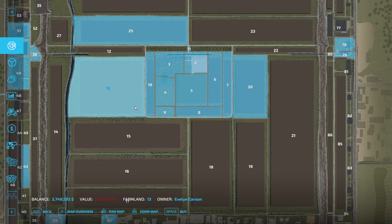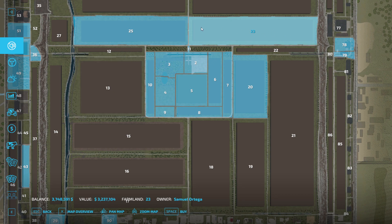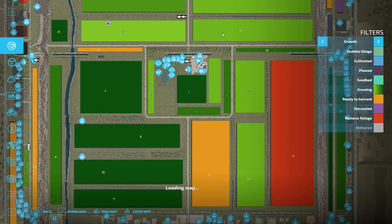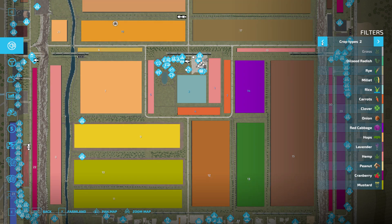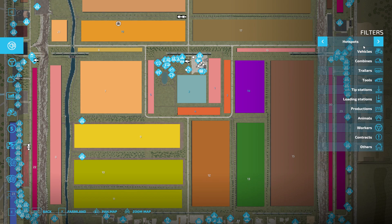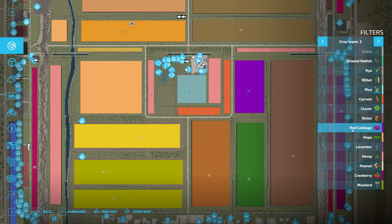How much is field 7? Still don't have enough money. Barely enough to get this one — I want to put corn in this field again. What's in there? Is that barley? Barley would be nice. What's in field 7? Hops.